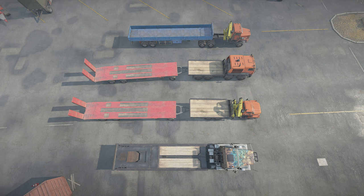Saddle trailers are great for rear wheel drive trucks such as the GMC 9500, Ford CLT 9000 and Transdar 47A. Their high power to weight ratio allows them to haul saddle trailers without too many issues. Just don't use the gooseneck low loader trailer because that's just painful.